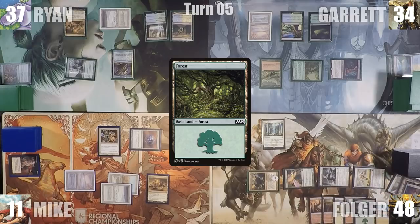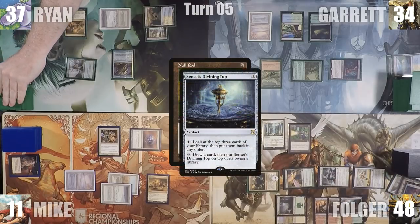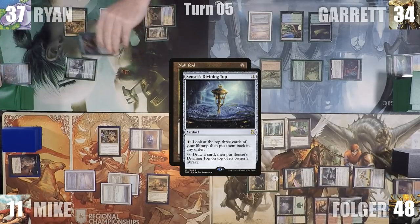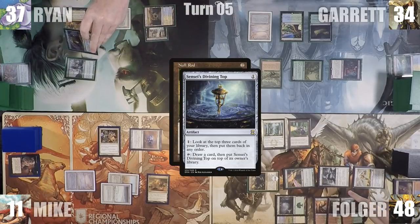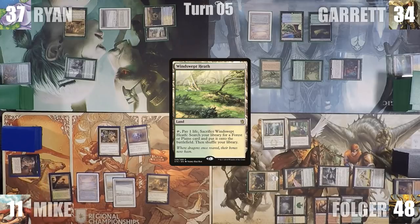Folger plays a Forest for turn, hops on the wagon, and attacks Mike for 7. In his second main phase, he casts Null Rod. In response, Ryan activates his Sensei's Divining Top to look at the top 3, then flips it to draw a card and puts the top back on top of his library. With nothing else, Null Rod resolves and Folger gives the turn to Mike. Mike plays a Windswept Heath for turn and passes.